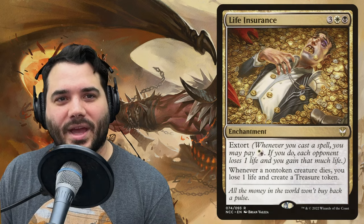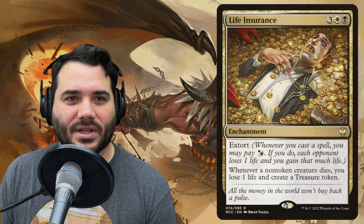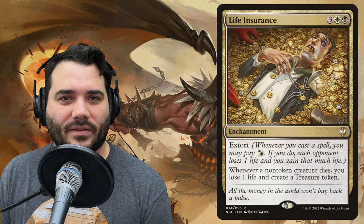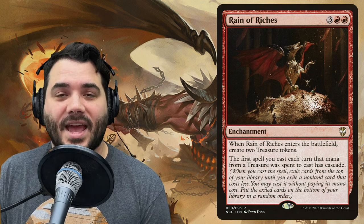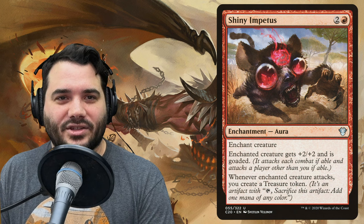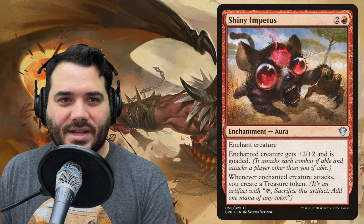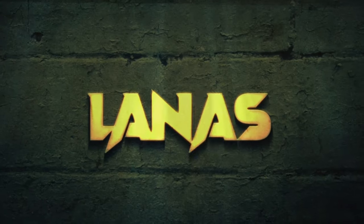For enchantments: Life Insurance costs three, white, black — it has extort and whenever a non-token creature dies you lose one life and make a treasure token. Reign of Riches costs three, red, red — when it enters make two treasures, and the first spell you cast each turn where treasure mana was spent has cascade. Shiny Impetus costs two and a red — enchant a creature, it gets +2/+2 and is goaded, and whenever it attacks you create a treasure token.